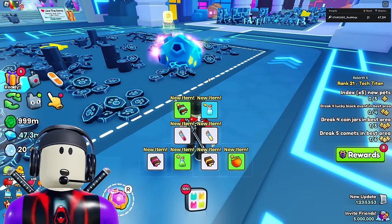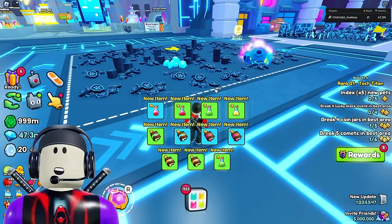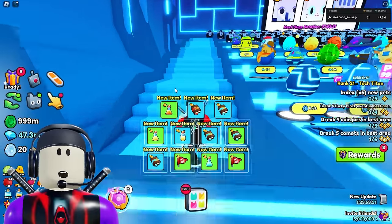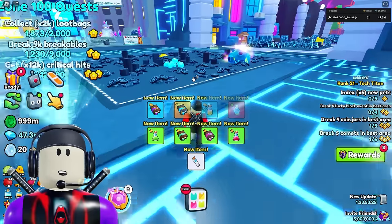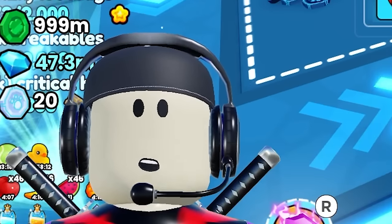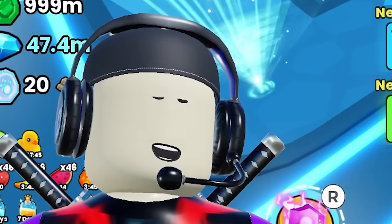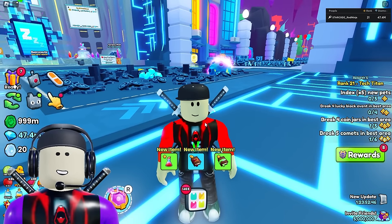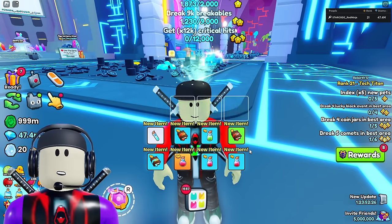You guys can see there's a comet right here in the first area, and that's because random events like comets and coin jars only happen in the area that the player is actively in. So if you're trying to grind out rank rewards at the same time you're farming eggs, it's not going to happen as quickly — all those random events happen where you are, not where your pets are grinding. That's why I sometimes get stuck needing coin jars and comets for rank rewards. Keep that in mind if you're looking to grind and hatch at the same time.